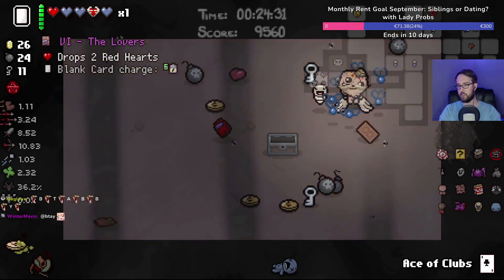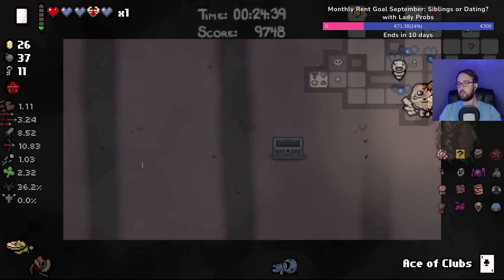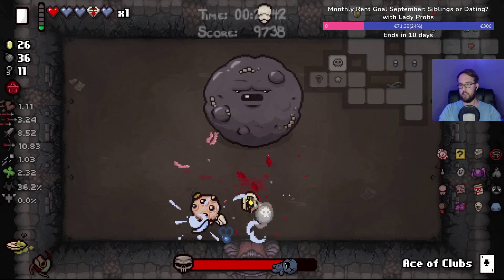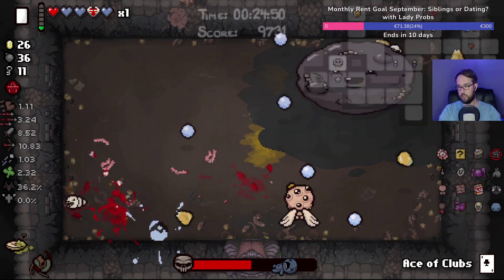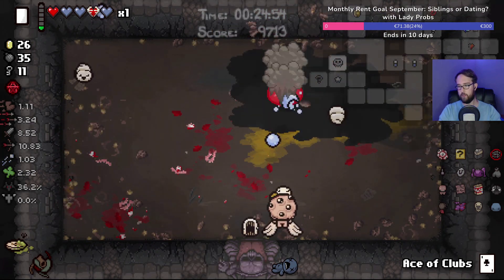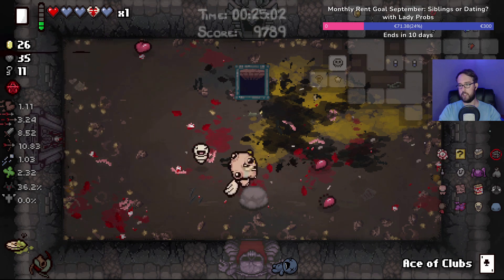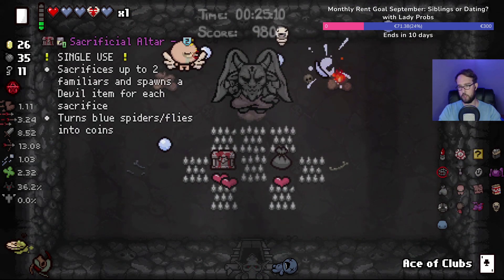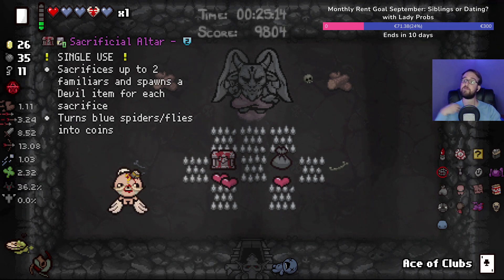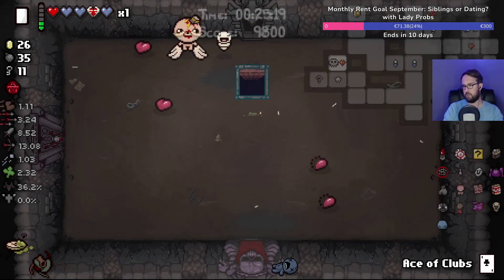Oops, I didn't mean to pick up the key. What's the card — The Lovers. I'll just turn everything to bombs. Not gonna lie, those blank card uses would have been mighty useful here. Don't care about Mom's Lipstick really — the range isn't terrible but not necessary. Sacrificial Altar would take Little Chub. Oh man, that's not a great altar. I actually think Little Chub is better than the average devil deal item.